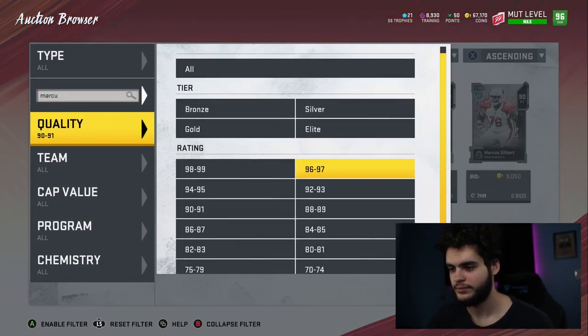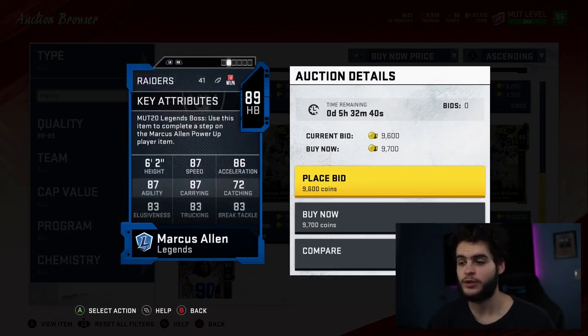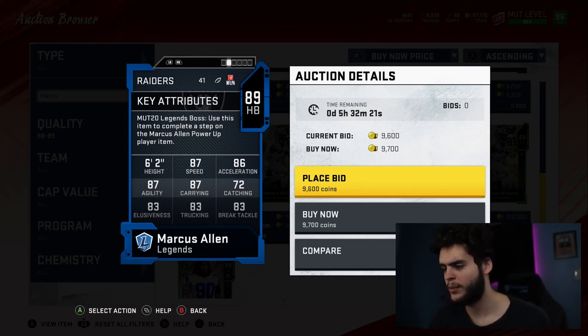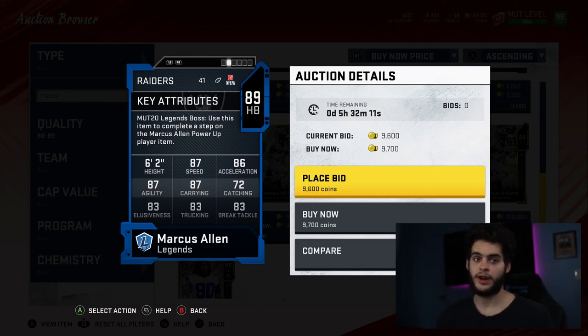Number one — the most dominant legend I've ever played with to start a Madden year — is Marcus Allen. Marcus Allen was the most dominant running back I've ever used to start Madden. When he came out we were like, 'okay, let's just pick up that first base legend.' We found out about abilities, he gets Evasive — so we threw on Evasive and Inside Zone Guru. This was pre-patch when Evasive was at its absolute prime.